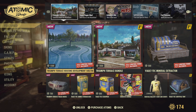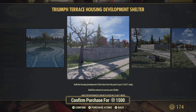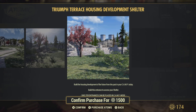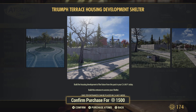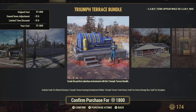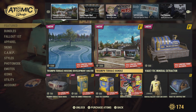First up, we got the Triumph Terrace Housing Development Shelter — fifteen hundred atoms. We will definitely be buying this and going more in-depth with it. The bundle comes with everything else you see on screen here.